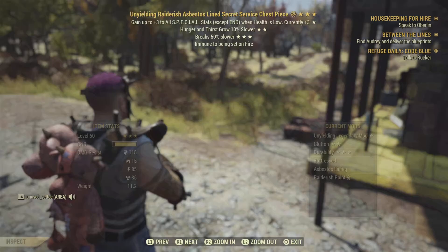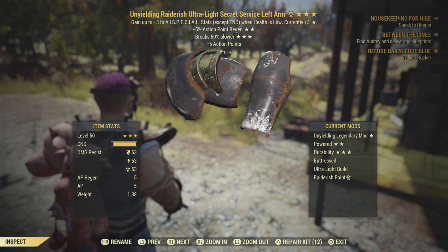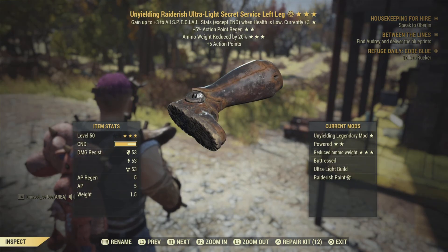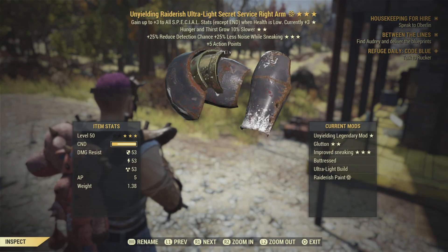Armor - this is crap armor on here. AP regen and breaks slower - it's all Unyielding. Sneaking.